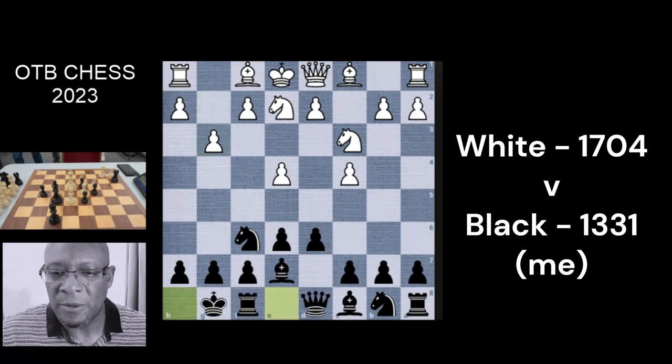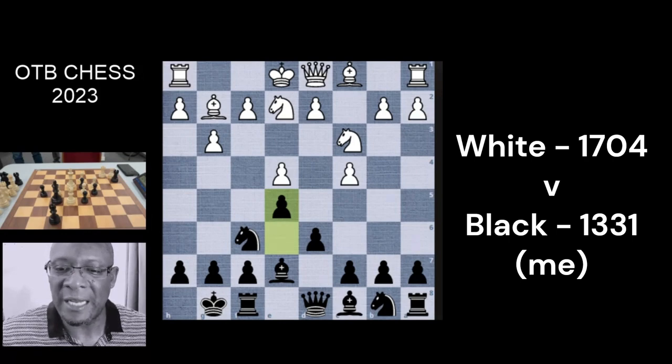I was umming and ahhing about pushing the pawn up to e5 to block it, or prioritizing king safety. As I've mentioned in my own mantra, king safety is paramount. If they push down we can just take with our pawn so we're okay. I castled first. Every one of my moves I took absolutely ages over — but that's long play chess. They brought the bishop through with the slow fianchetto, and at this point I'm thinking let's block this off.